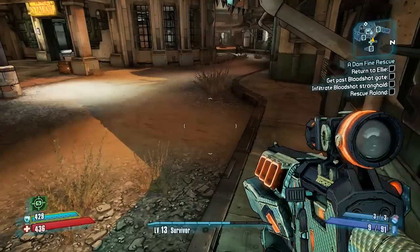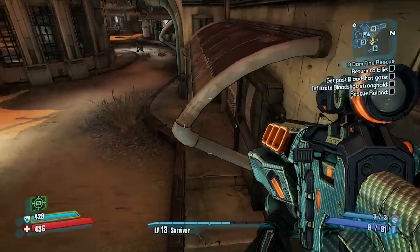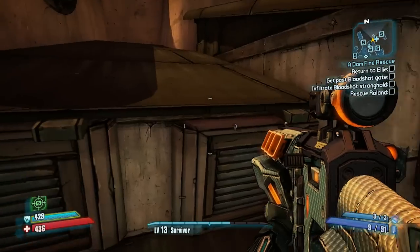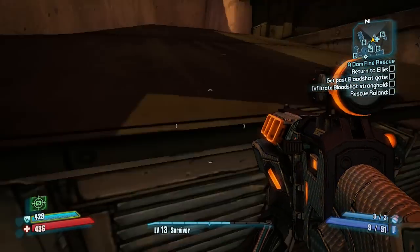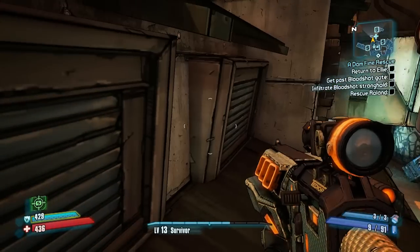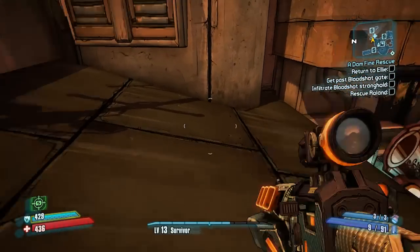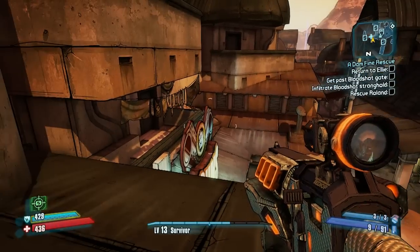As you begin your ascent towards Crazy Earl's rooftop, be careful of this bench. It's very easy to get stuck underneath the awning and not be able to make the jump towards the dead one. This second jump up to the rooftop can be somewhat difficult — try to angle and sprint jump it. From here on out, the rest is fairly simple and straightforward.